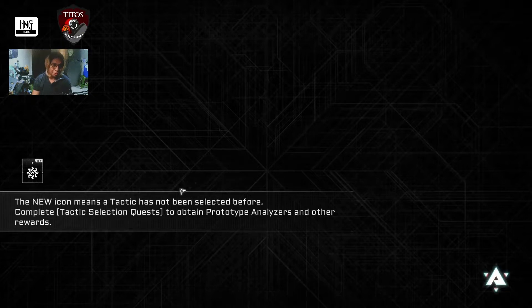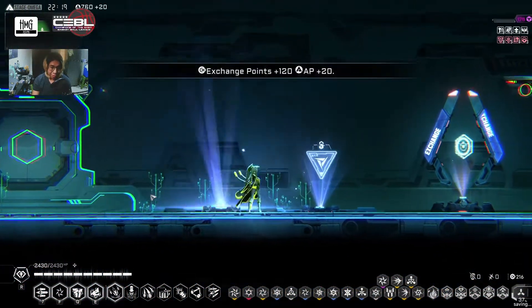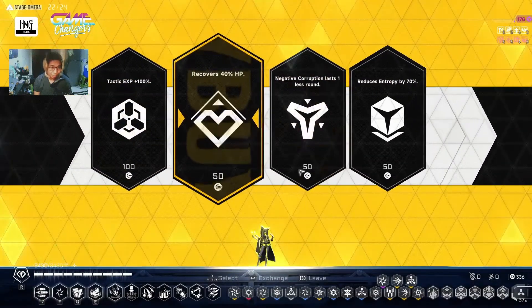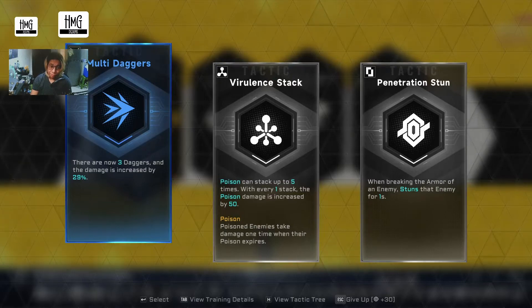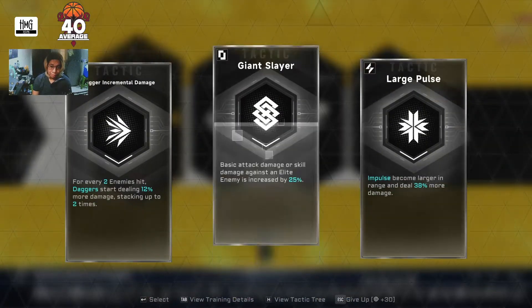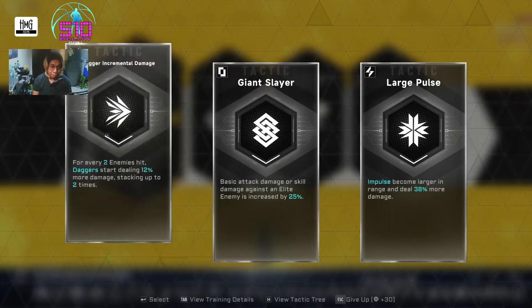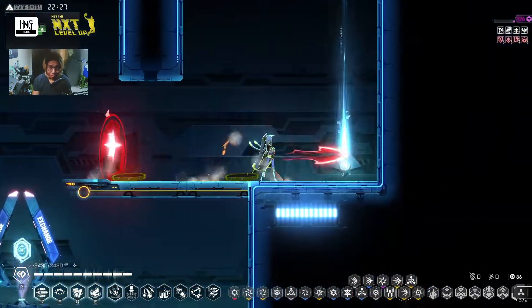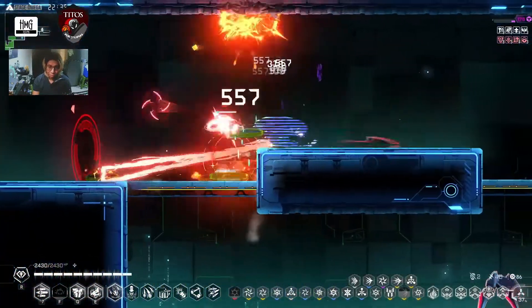I really believe somehow there's a desire counter in this game, because the more I try to look at the red tactics I want to get, the more the game doesn't want to give it to me. That's just something I've been thinking. We got multiple dodgers now. One more — blatant tactic please. Impulse for every two enemy hits. The game starts to give me some bad tactics — it just doesn't want me to get what I really desire.